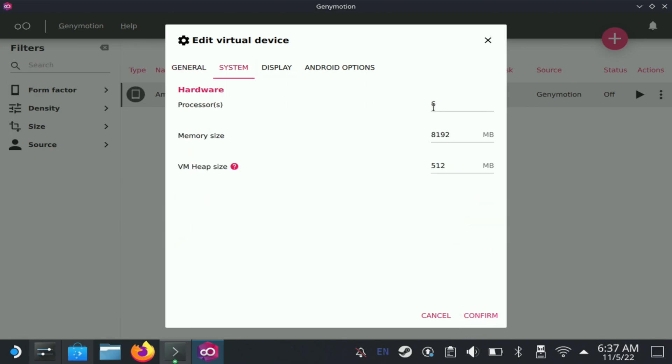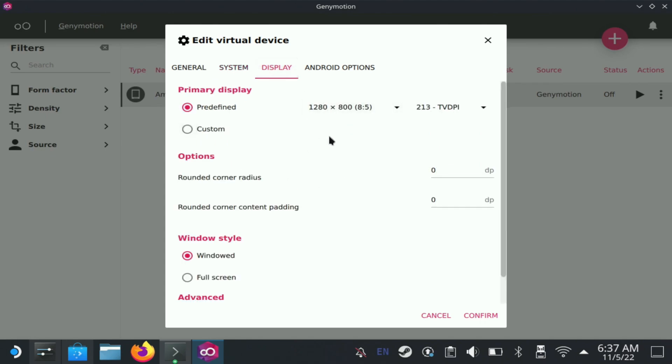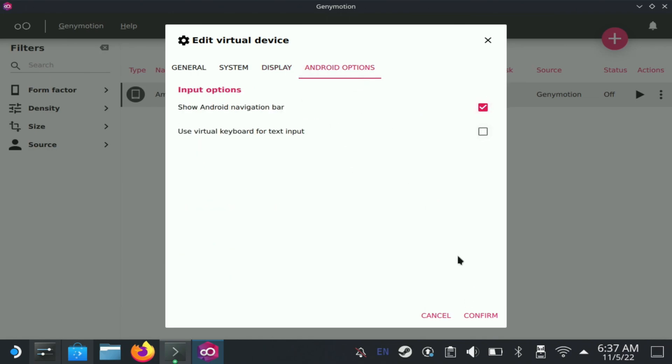Hit Next and for the settings, change the processors to 6, set the processor memory size to 192, and VM heap to 512 MB. For display, do not enable full screen — if you do there's no way to navigate the emulator because the right side gets cut off in full screen mode. Leave everything as it is, hit Next, leave Android options as-is, hit Next, confirm, and you should be done.